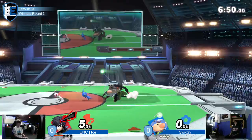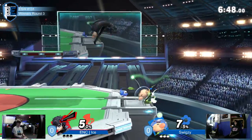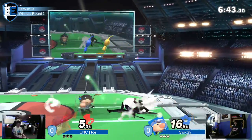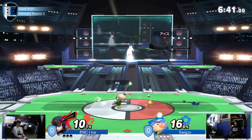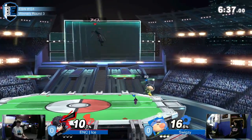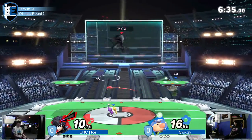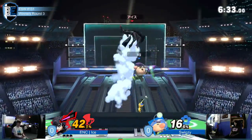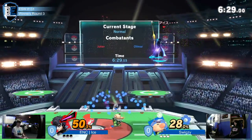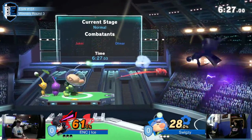Down guns is ridiculous, especially if Olimar's trying to recover. So one thing Joker really can do in this matchup — if a Pikmin gets latched on to him, Nair is a good way to get it off. Nair is an insanely good tool for that, and Nair in general is just a really good button. But one thing that's going to be very annoying for Joker is that racking up damage is going to be pretty damn hard.